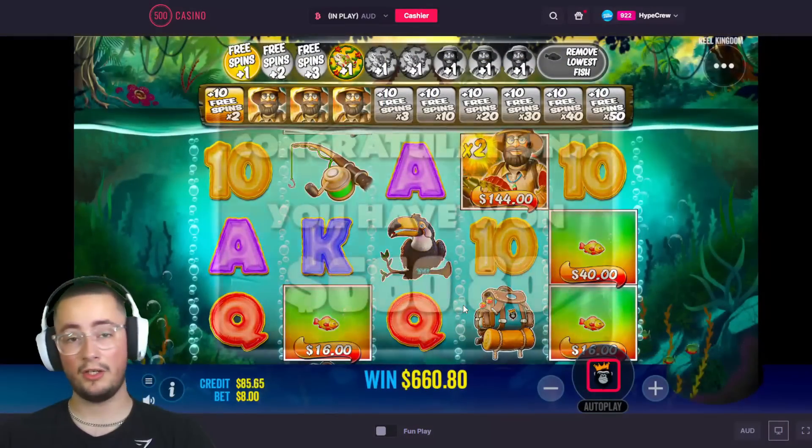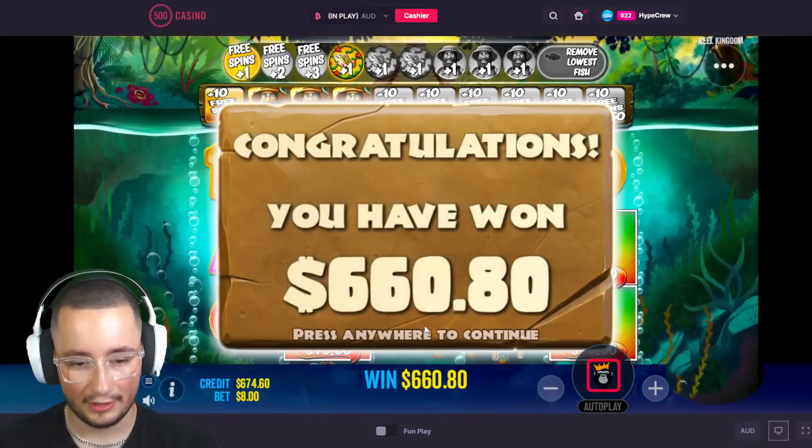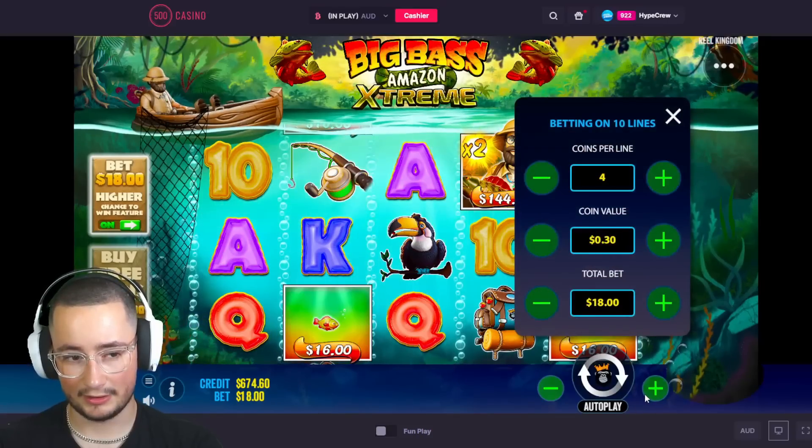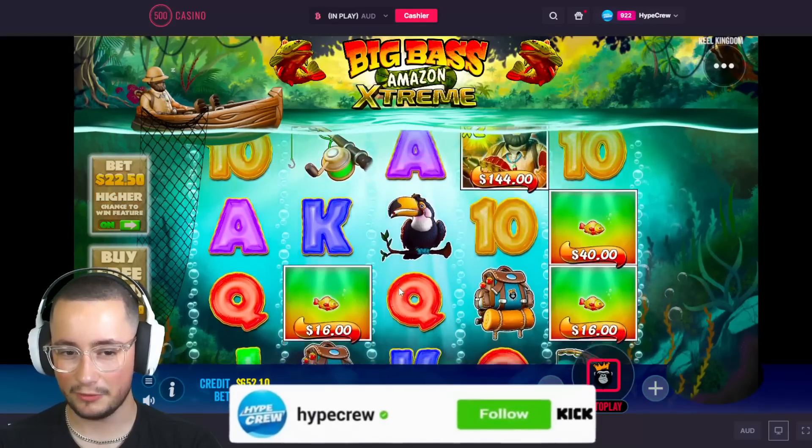All right, starting off we're just losing so far, it's not great. Maybe we go back to the spins — we'll try big spins. Let's try getting to a $1,500 bonus. This is risky, but if we spin into this it would actually be pretty nice.